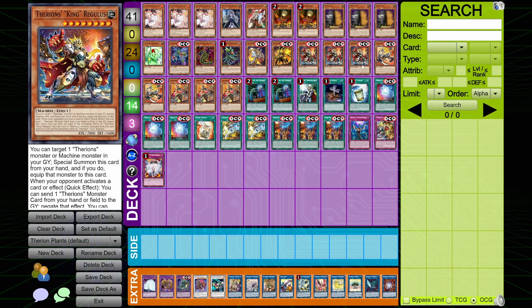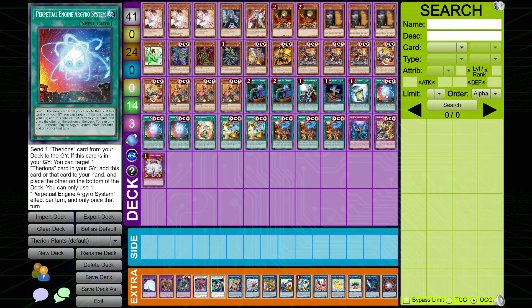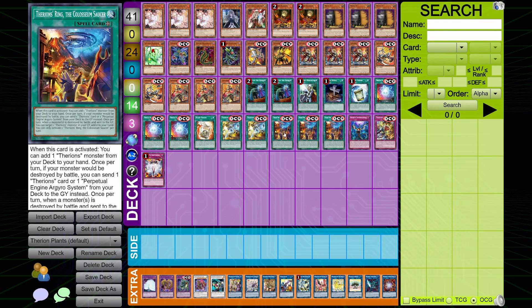Moving into the spell and trap cards — they are surprisingly good, pretty much because they loot themselves. The main one is Perpetual Engine Aggro System. Send one Therians card from your deck to the graveyard — pretty standard, but it sets up everything else so you can then summon and equip. If this card is in your graveyard, you can target one Therians card in your graveyard: add this card to your hand or that card to your hand and place the other at the bottom of the deck. You can only use one Perpetual Engine Aggro System effect once per turn. It essentially just loops anything you want, toolboxing your entire deck, and when combined with the field spell it's quite good.